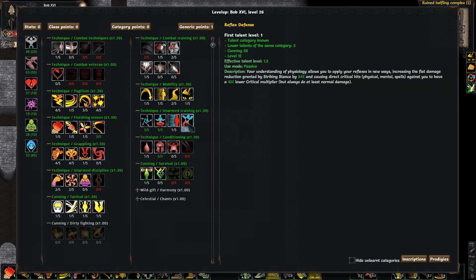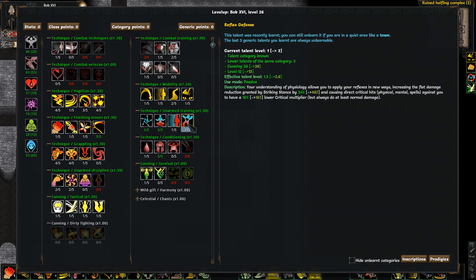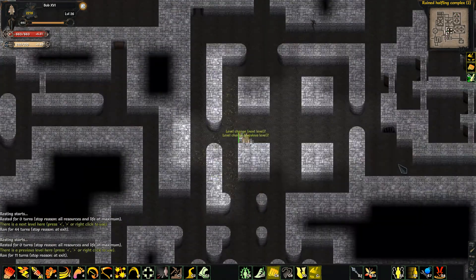I should probably get this at some point. Increasing your flat damage reduction granted by striking stance by 34%. I might as well. I probably want to upgrade that at some point, but give me reflex defense.